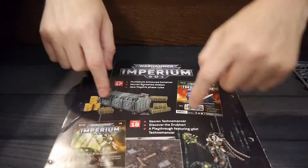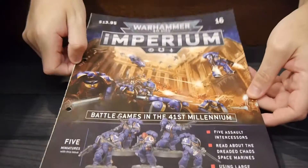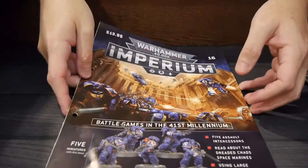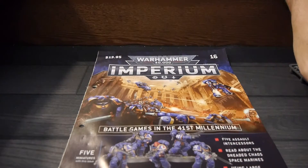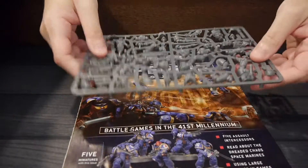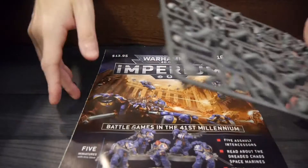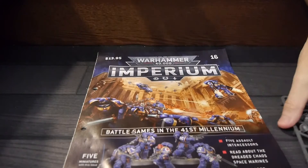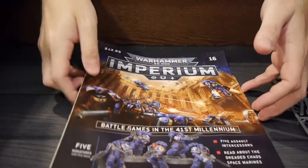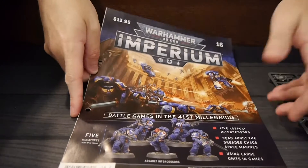This is a great way to build out your collection. In this case we're getting some Space Marines. At $13.95, this tends to be a pretty solid deal — we're getting half a unit, and these units run $40 to $50. So at $20 to $25 minimum, you're definitely making out in the end. We'll have the full price breakdown underneath this video in the text to give you exact ideas of how well you make out with this one and if you've subscribed up to this point.